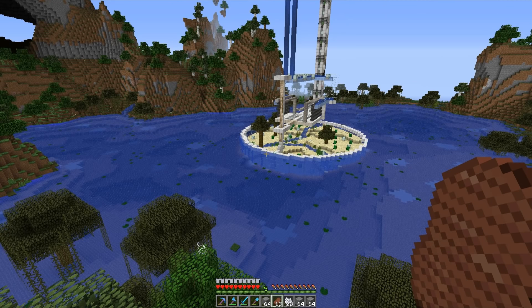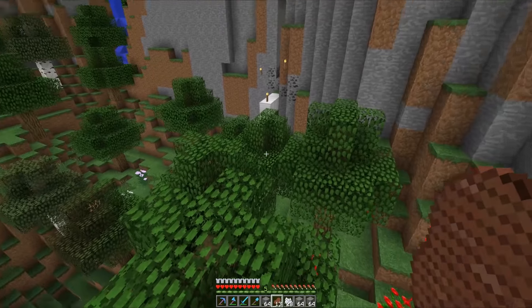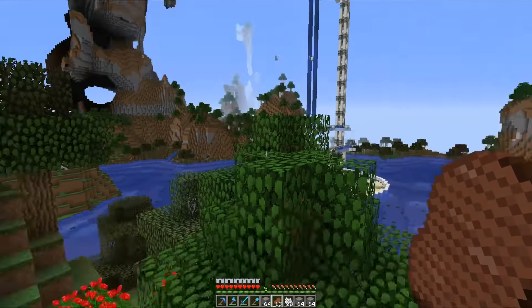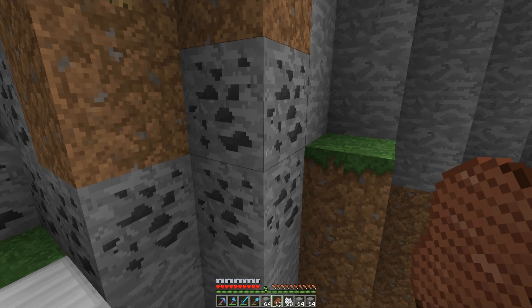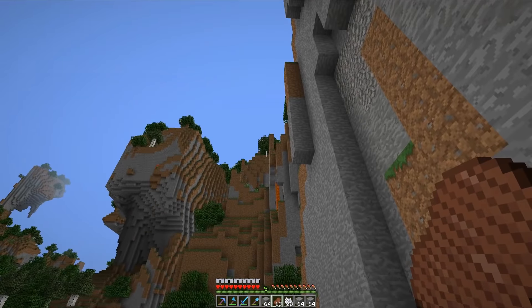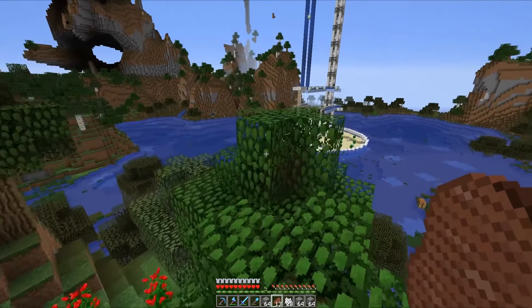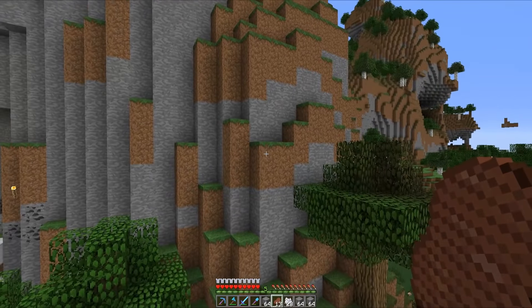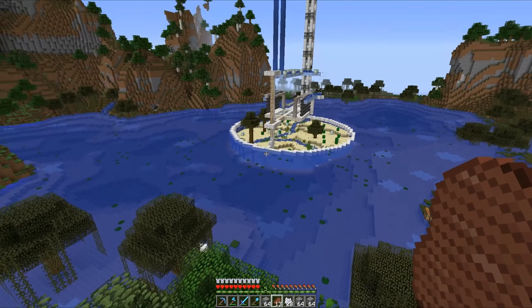That is enough wittering on from me — we are now going to be cracking on with the next project: connecting up this base area to our minecart track. It's getting really annoying having to parkour across all of these trees. This is going to be like a little minecart junction where we can either turn off left to go to all of the mob spawners, or in the future when we actually make our base, continue straight on and travel up into the mountain.